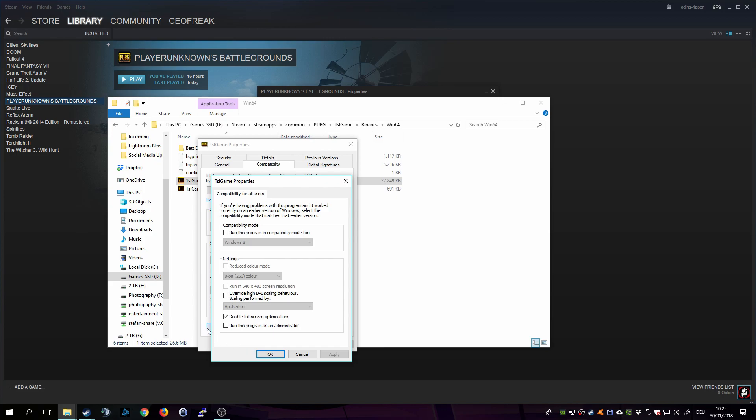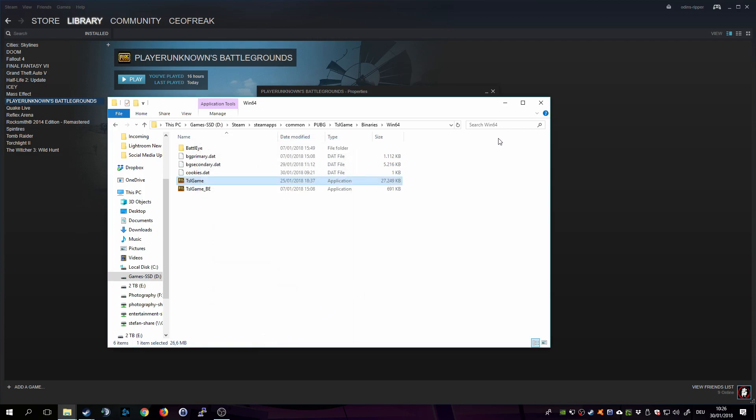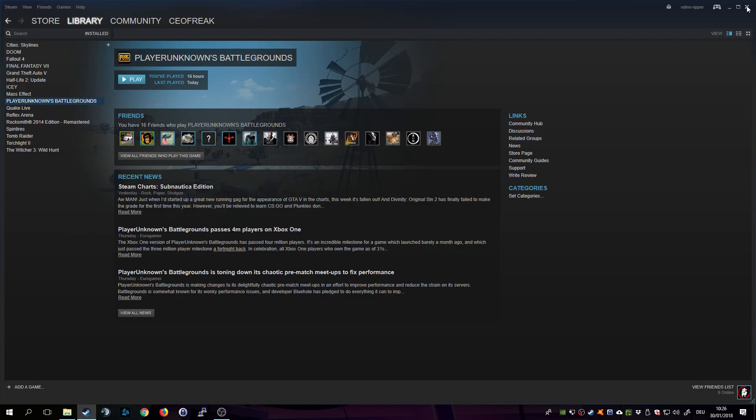You click on that and then you want to disable Fullscreen Optimizations. That's a Microsoft feature that is not yet performing very well for all games, so just do that — that's the step I did too. Then close that up and click OK.